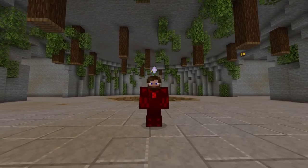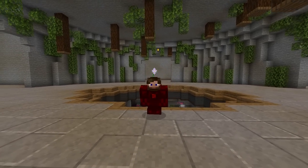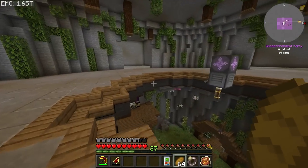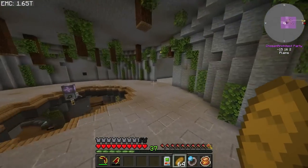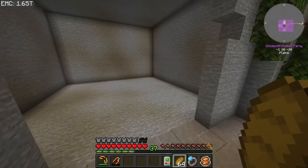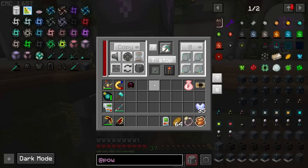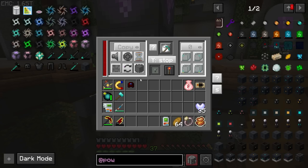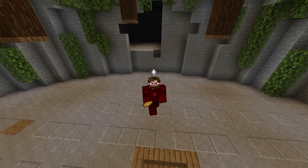Hey guys, welcome back — this is Chosen Architect. Today we're jumping back to Project E to the Max here in Stone Block 3. There is a lot to do today. I'm going to be focusing on power, but currently I am clearing out some rooms for some big projects: Mekanism in one, Botania in another, Blood Magic in one, and this one is probably going to be power.